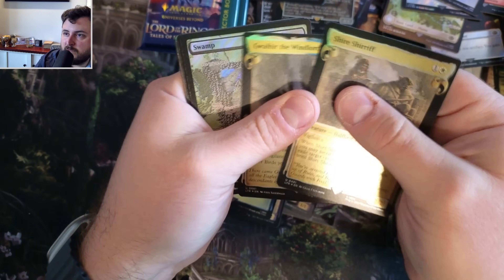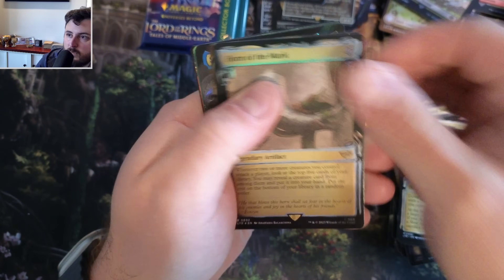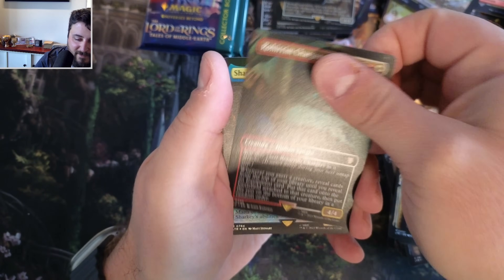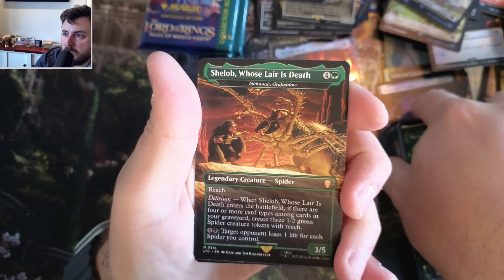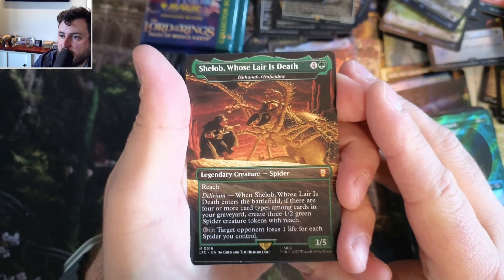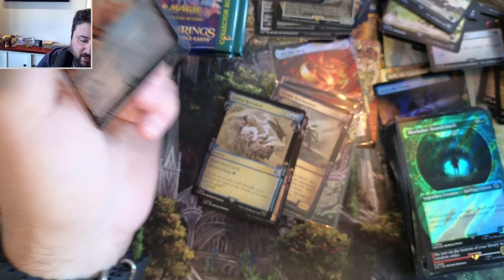Shire Sheriff. Dawn of the New Age - very nice. Horn, another horn, Chargers, Sharky the shark. And - Shelob! This must be a new one. Death Hunters - Battlefield. There are four more card types among your graveyard, create three spider tokens. Opponent loses one life for each spider you control. That seems kind of really good actually.